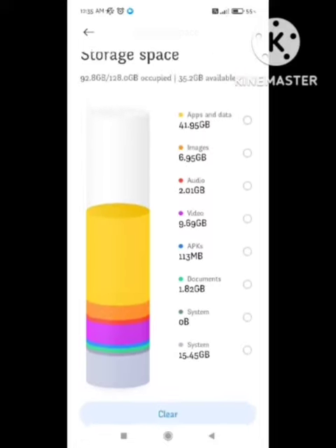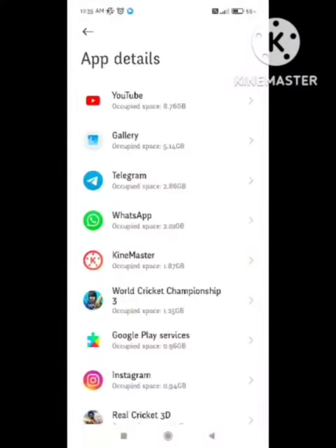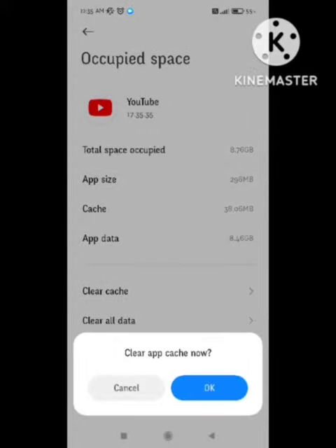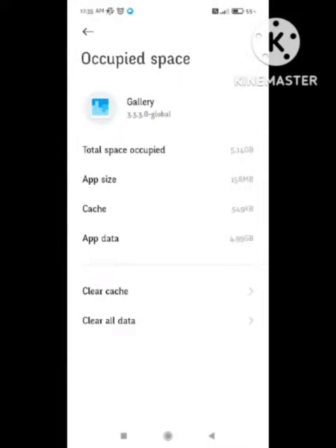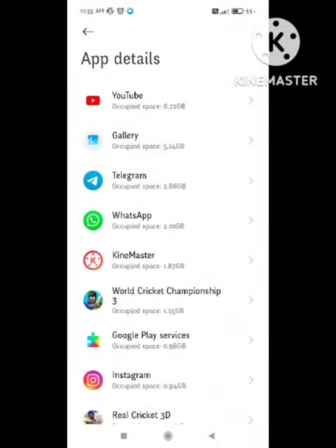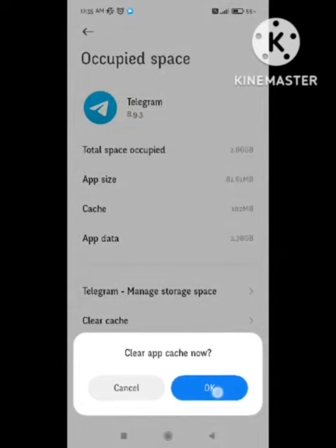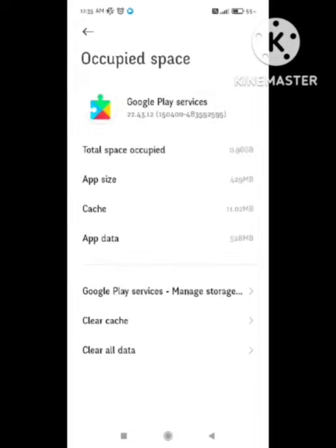At the top you can see the option Apps and Data — click on the Apps section. Here you can see the apps that are taking up a lot of space. You need to clear the cache of all these apps. Clearing cache will not result in any loss of data; it will only delete unnecessary cached data that is occupying space, without deleting any important videos or files from your apps.